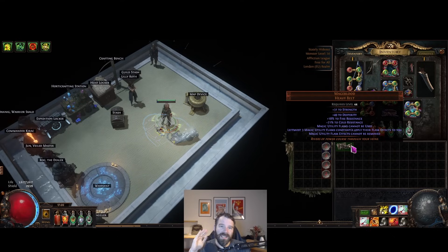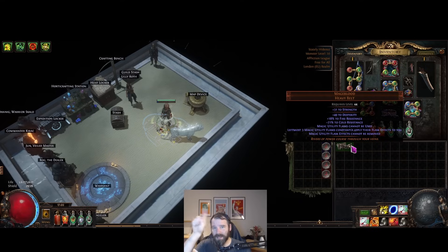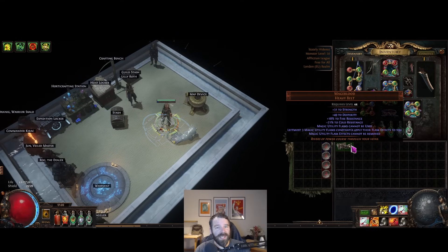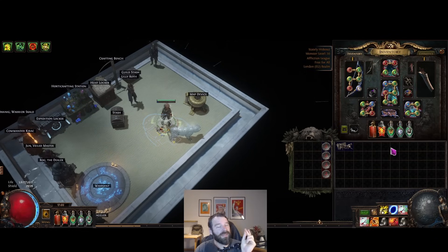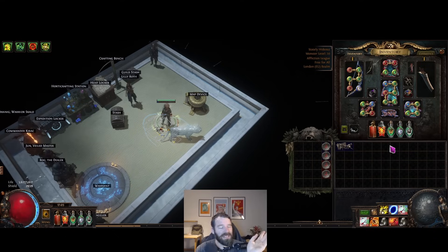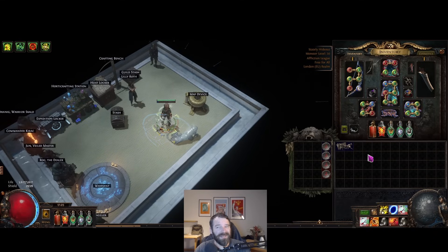Every time I level, I go back to the Rogue Harbour and pick up more demolition contracts - only demolition, because demolition contracts have the little question mark chests, and those question mark chests drop just chaos orbs all the time and lots of basic currency. To make a Taming ring you need Barracks Grip, Barracks Pass, and Barracks Respite. Barracks Respite starts at around 10 chaos and goes to 30 chaos in about five hours. You have to go into heist to make that money quickly.